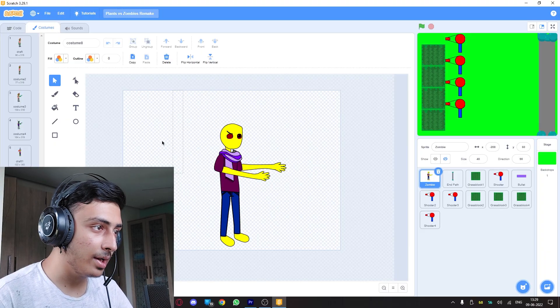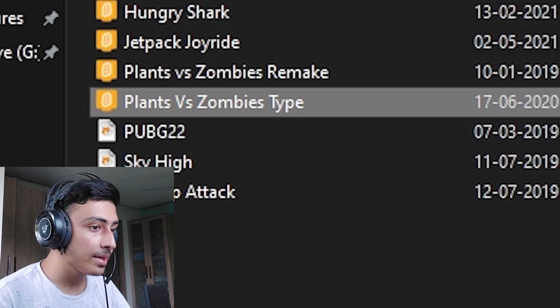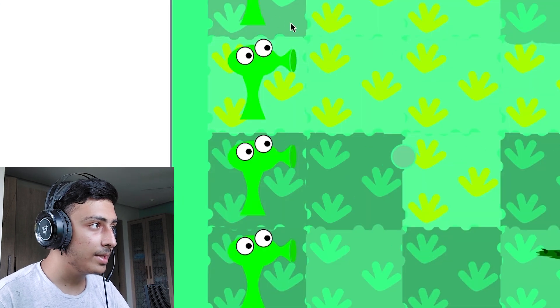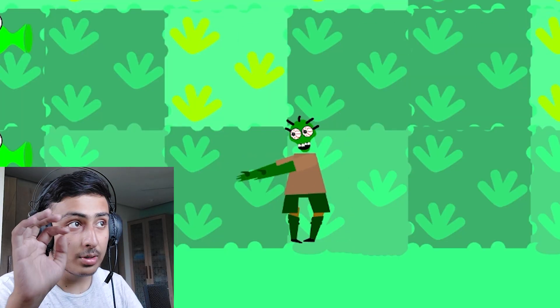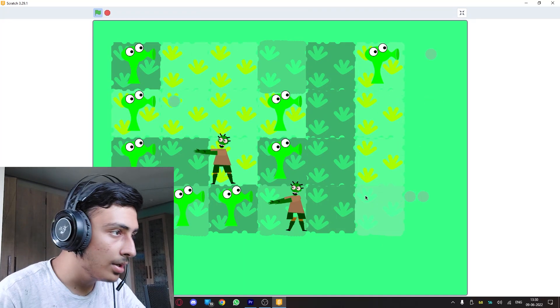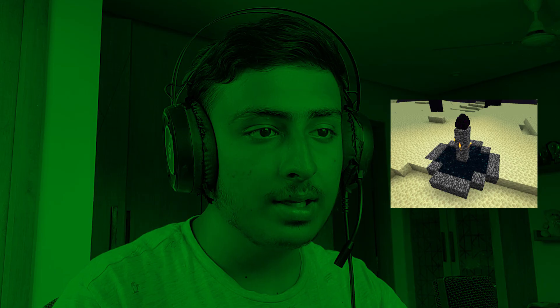Let's move on — I have another Plants vs Zombies type, this should be better. The grass looks good, I can place plants, that is cool, these actually look scary. Why is this not shooting? It is not shooting — both should be able to shoot, why is it not shooting? And there is no end, so yeah, there is no end.